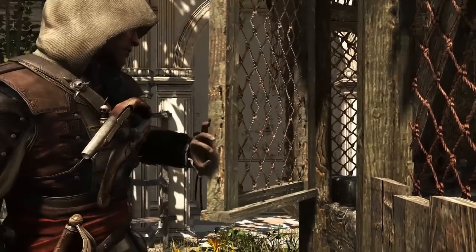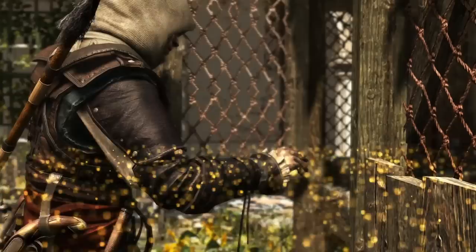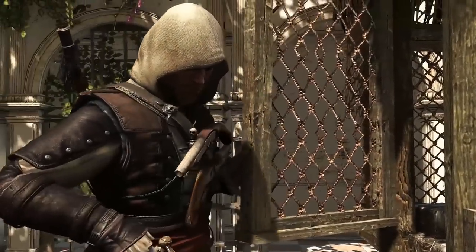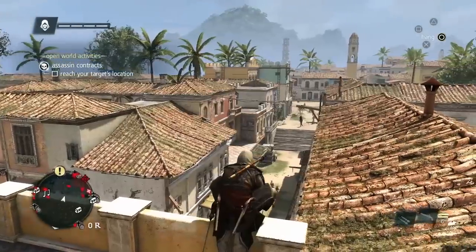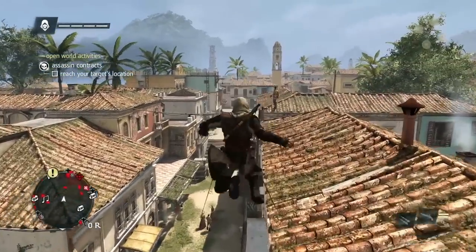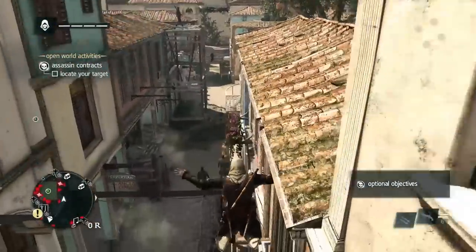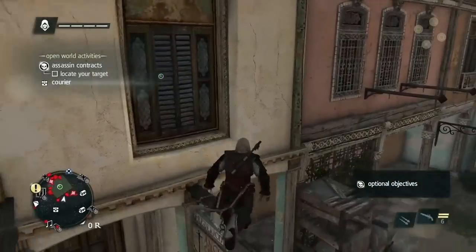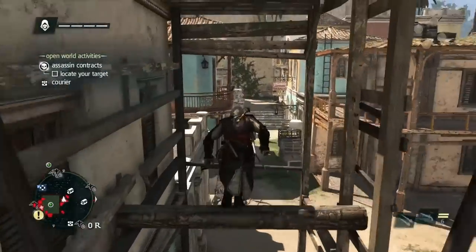Cities are great places to find a lot of activities, shops, and ways of making money. We'll earn money by doing this contract and taking out a local Templar — this is a side activity, not one of the main assassinations, but a great way to earn cash. Climbing and free running is very important to the brand. Havana has been built with this in mind, with lots of ways of getting on rooftops and finding access to hidden areas.